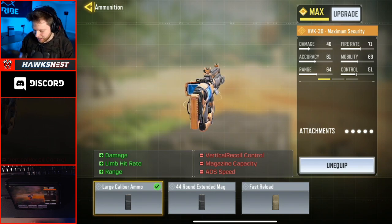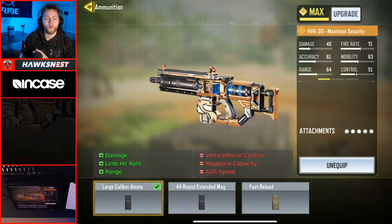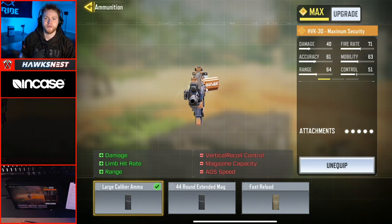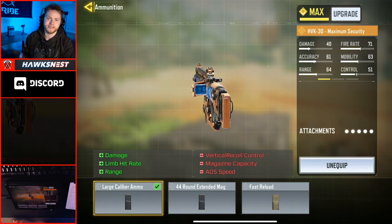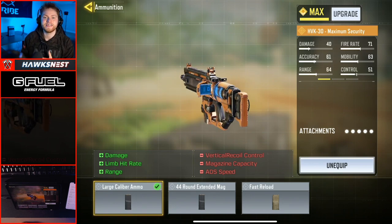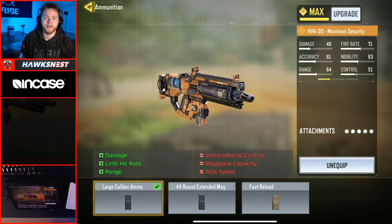Now let's dive a little deeper and see exactly what this means for the HVK. Testing this was an absolute pain because for whatever reason the damage and range stats inside of the training lobby weren't accurate — the ranges and how much damage you would deal just weren't right. So what I decided to do was hop into a custom game and do all the tests inside of that to get the 100% most accurate numbers.